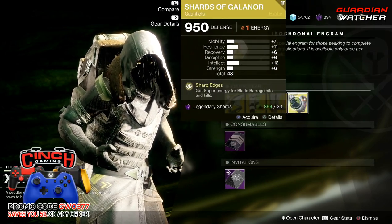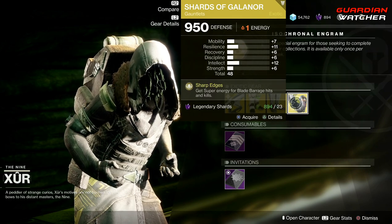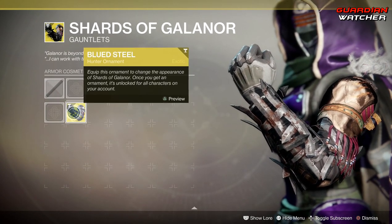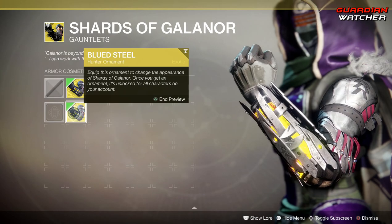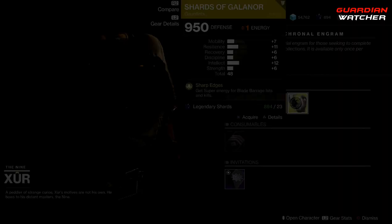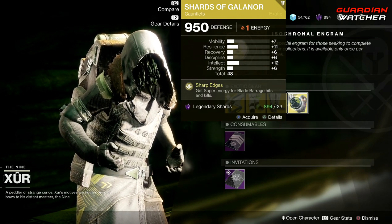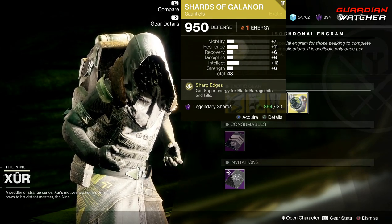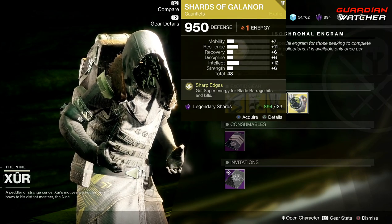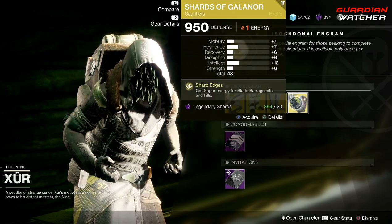Next we have the Shards of Galanor. The perk on this is Sharp Edges, which gives you super energy for Blade Barrage hits and kills. The ornament is called Blued Steel and it makes it look pretty much brand new and not rusted — pretty badass. This is an intellect-focused exotic, and the intellect on this isn't really too good. Remember, I did say 15-plus for an exotic to be worthwhile and take the most advantage of its perks.